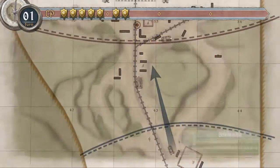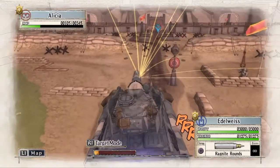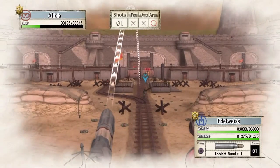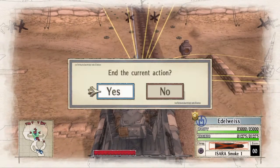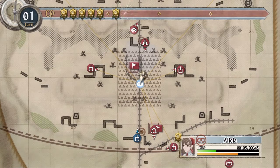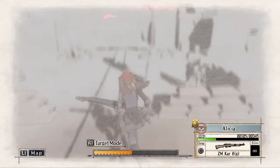I'm going to grab the Edelweiss, move it forward, and give her a smokescreen in order to cover her as she goes for that second switch. With the smokescreen in place, she will be able to get to the switch unopposed. However, she still has to watch out for all those mines in the area, so be careful about those. We can just run along the right side there in order to avoid all of the mines and activate the switch.